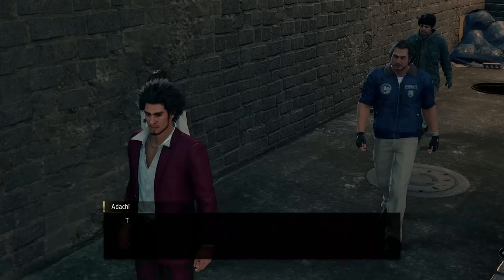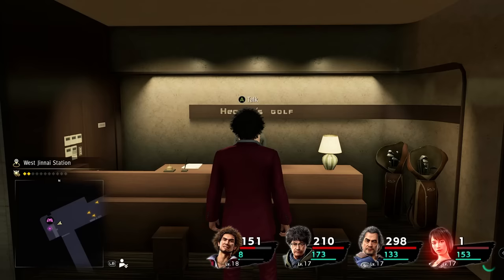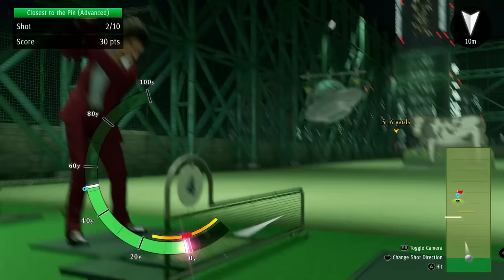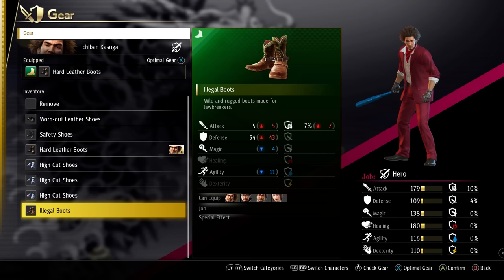Before continuing with the main story, I wanted to upgrade Ichiban's equipment — especially his defense after what just happened in the underground dungeon. We only ever did weapon upgrades until now, so I looked into how to get Ichiban's defense up a bit more. The easiest way is by acquiring the illegal boots, which can be won by scoring more than 500 points in the advanced course of the Heaven's Golf Center. Roughly 15 minutes later, we ace the golfing courses and get our pair of illegal boots. Those not only give an extra +5 attack, they also have 54 defense — compared to the 11 defense boots I had before. They are actually the boots with the second highest defense in the entire game, so getting those this early is a huge benefit.